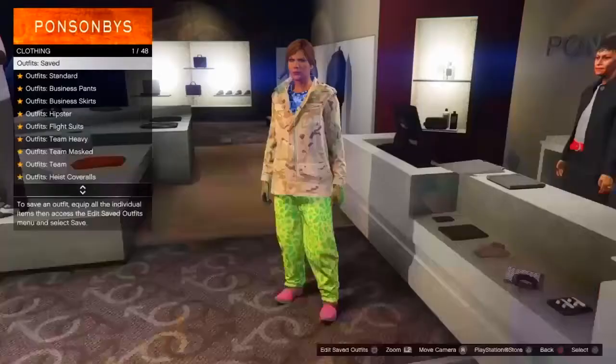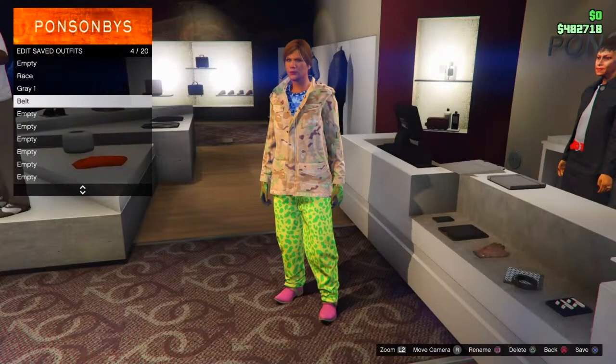Those are all the outfits you need to purchase. Save this third outfit — save it to the fourth slot down. So you should have 'race' in the first slot, 'grey one' in the second slot, and this new outfit in the third or fourth slot.